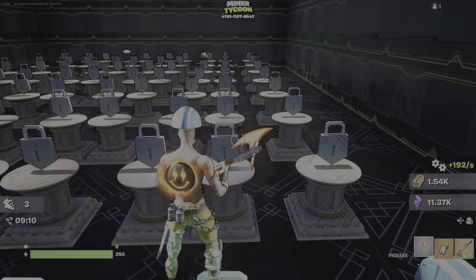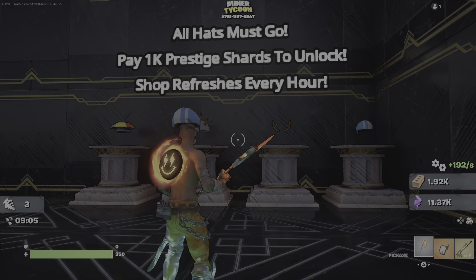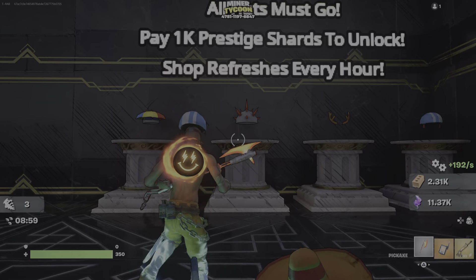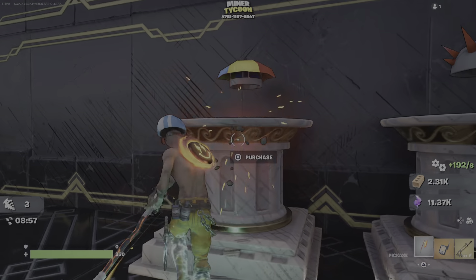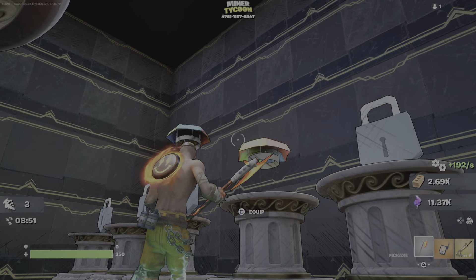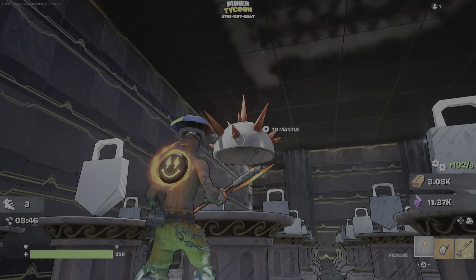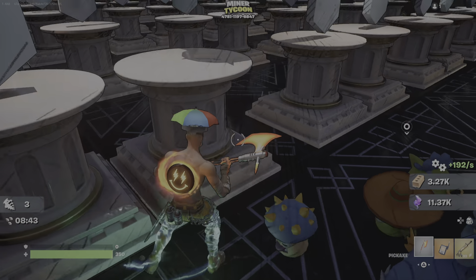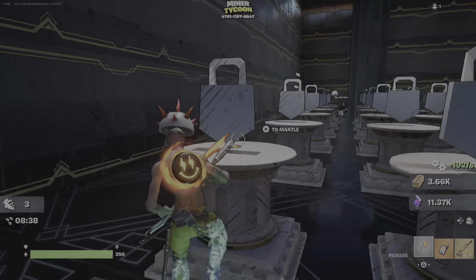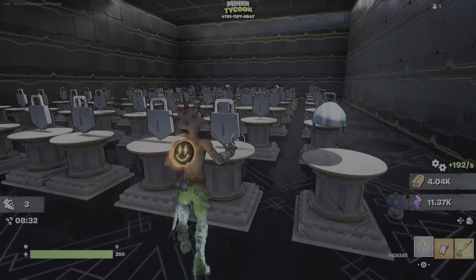It says all hats must go - prestige shards to unlock. I might not get anything for them. That's a pretty dope hat. I kind of would rock this one - no, maybe that red one but it doesn't match my outfit. Where's the psycho bandit mask when you need one to wear on top of my psycho bandit mask?